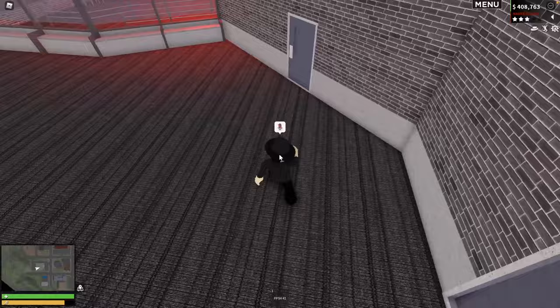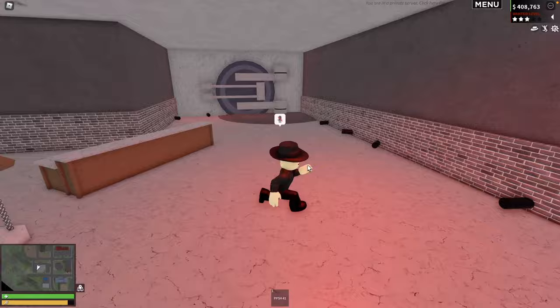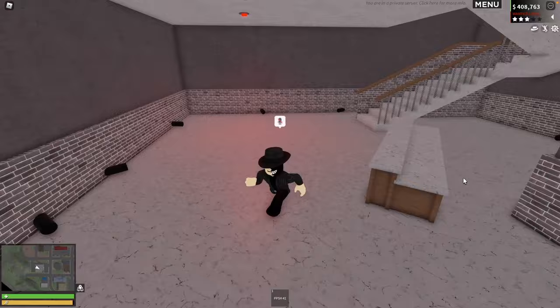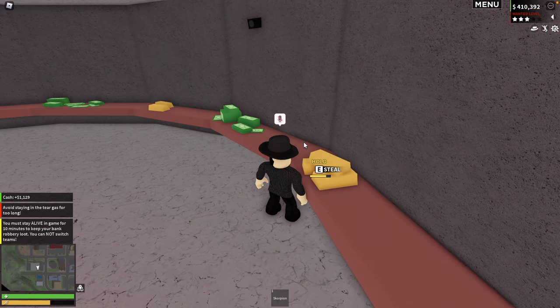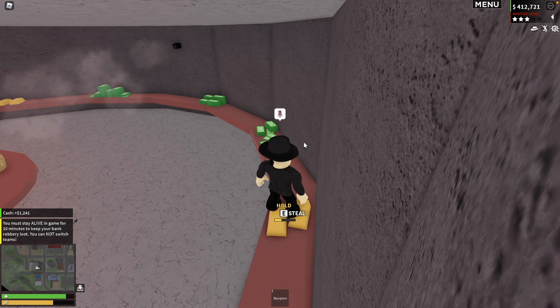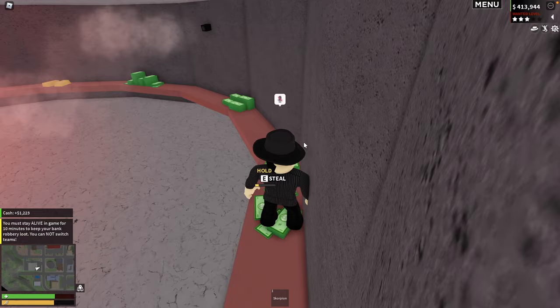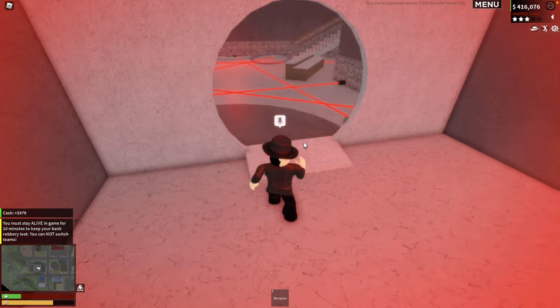Moving on to the tear gas — this is where things got interesting. I did this two different ways unintentionally. When I first broke into the bank and did nothing, I just stood there, and I realized it took the tear gas a full 90 seconds — a minute and a half — to even come out of the vents and start affecting my player. On the other hand, when I came back and this time opened the vault, it only took the tear gas 45 seconds to start coming out of the vents. I don't quite understand what triggers the tear gas — is it being inside the vault?